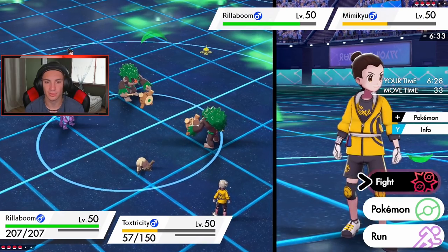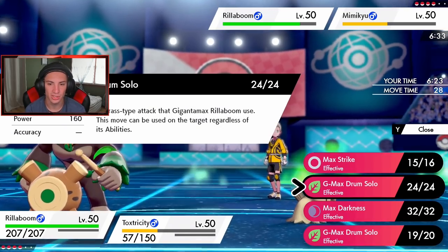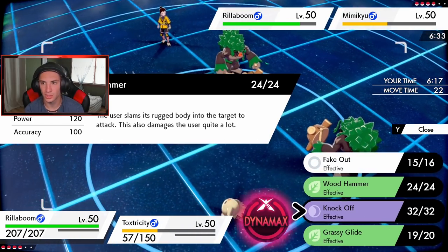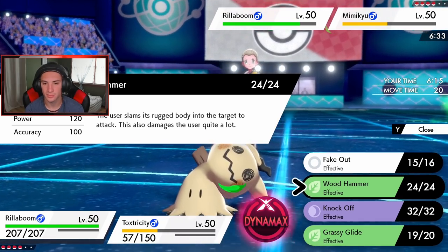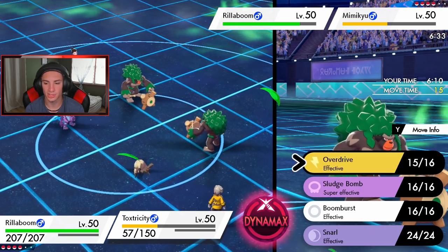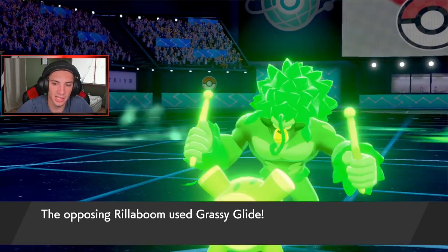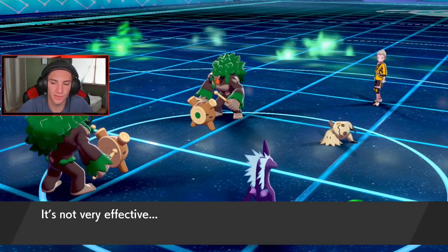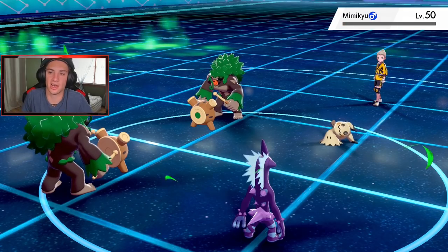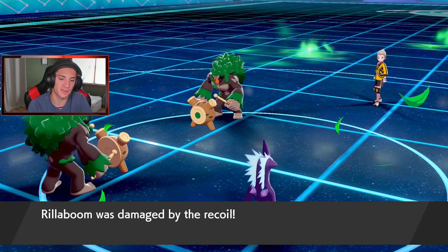This is a G-Max Rillaboom as well, so I could G-Max and go into G-Max Drum Solo which disregards abilities. I'm faster than his Mimikyu in Trick Room, so I'm going to dump on it with Wood Hammer, then drop another Overdrive. Rillaboom comes out — he's gonna try to take out my Rillaboom, that's fine. I used Wood Hammer to make sure I take that thing out; not dealing with it. We get off a nice Overdrive and get a little bit of HP back from Grassy Terrain.